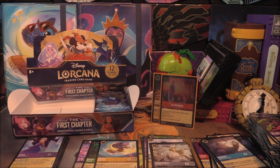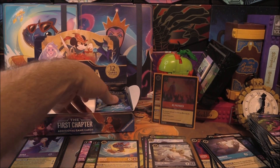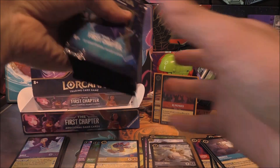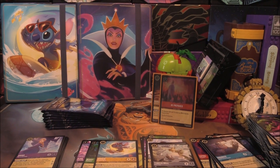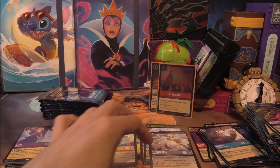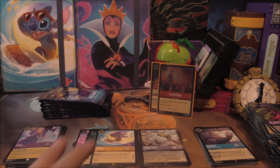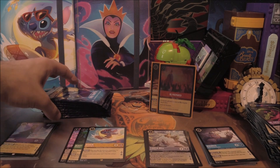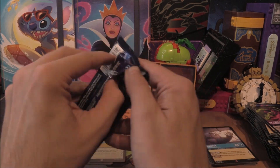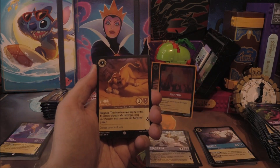That's a pretty decent challenge, to get both legendaries of the same colour in one box. We've managed it with the Rapunzel and Stitch — that's four legendaries now, and we may still get a holo one. Let's bring our stacks down to see what's going on. We've got a nice amount of rares, just not really the ones I needed. I can't believe I've got playsets of Legendaries before completing the rare sets — it just doesn't make sense.